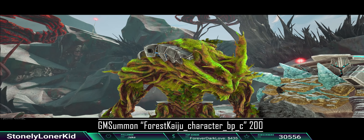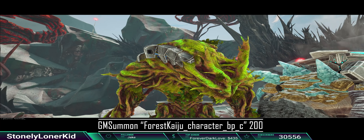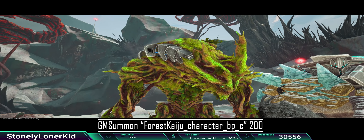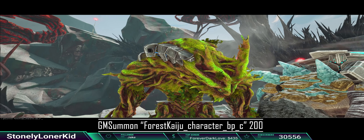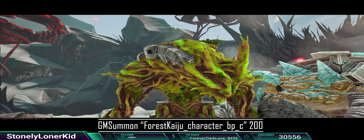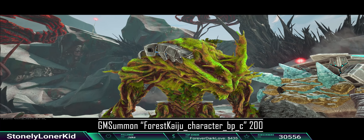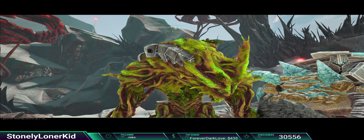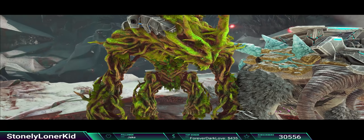That's what it's going to be for all of these. Each variant there's going to be a Forest Kaiju, Ice Kaiju, and Desert Kaiju — underscore Character, underscore BP, underscore C — then close quotation, space, and whatever level you want. If you type in 500 it's gonna give you level 750 because whatever you type in it'll add a 50% tame bonus on top of that. Click enter and it'll make the noise and say you tamed something. That's the Forest Titan command.